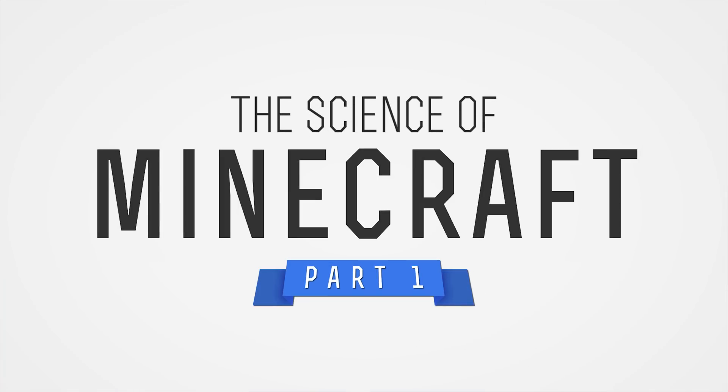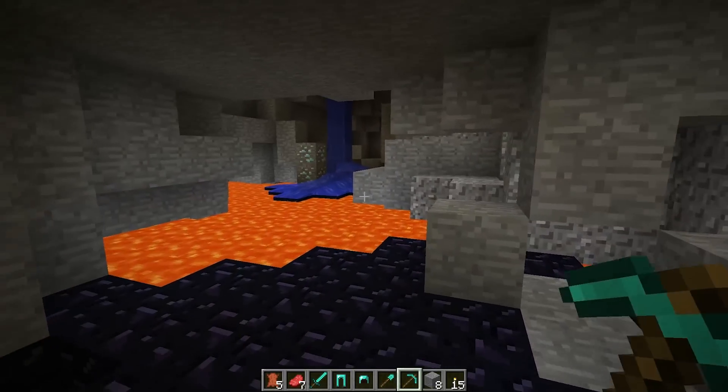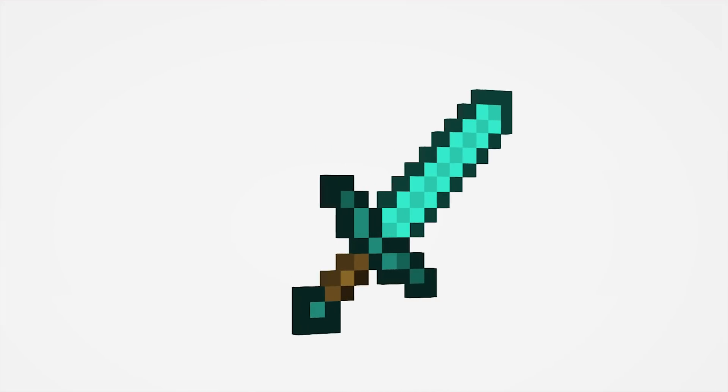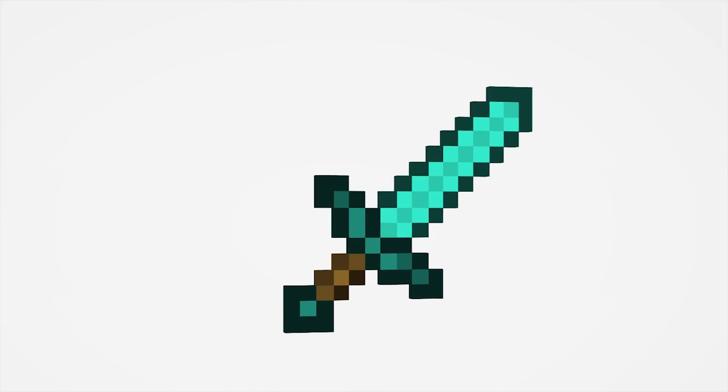Hey, what's going on guys, it's Mike. This is the Science of Minecraft: diamonds, the precious loot found deep underground. In Minecraft you can actually use diamonds to construct a number of different things, and due to their high levels of durability they produce some of the longest lasting tools and most protective armor. In this episode we're going to be taking a look at the diamond sword — what exactly would go into producing a real diamond sword, and would it be a practical weapon?